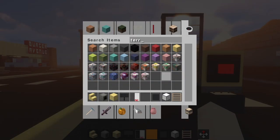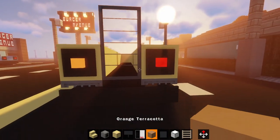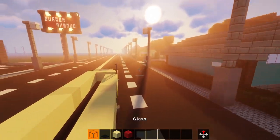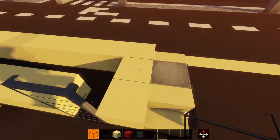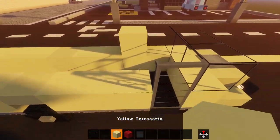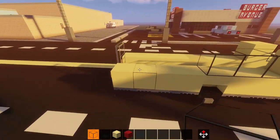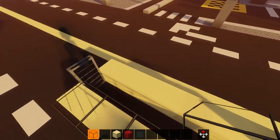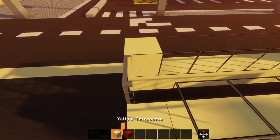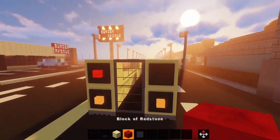Oh wait, no. I'm going to use two orange terracotta blocks instead. I'm going to grab glass and place three pieces of glass right here. Two pieces of terracotta right here. And then just fill everything with glass in the back, except these two blocks — you're going to fill them in with yellow terracotta. And now, grab your item frames and place the redstone blocks in the back.